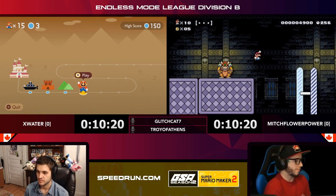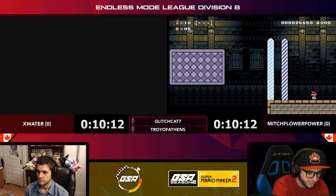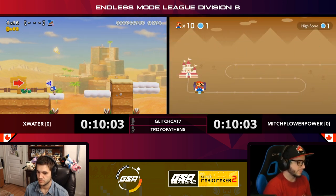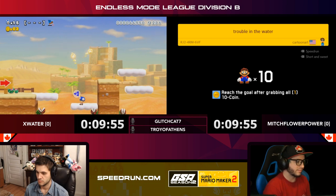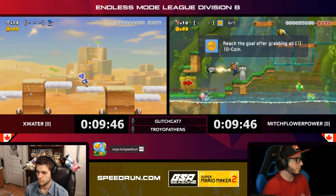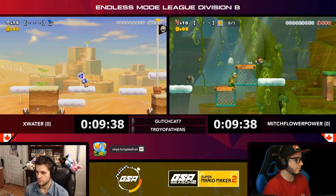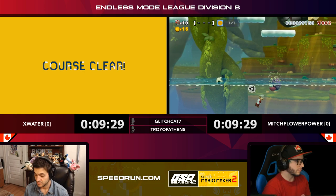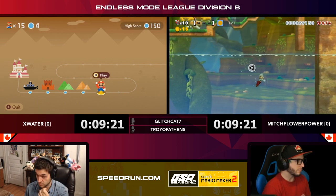Nice jump over that Bowser for Mitch, getting on the board! X Water getting a level where you can't jump — well, he could jump, but this looks like a level designed for you not to jump at all. Some levels will make it so you can jump but then you just can't land afterwards. This is a bold move for X Water — oh, tuck under that fireball! Crouching reduces the size of your hitbox when you're small. Oh no — the flag was right there! But actually, in that clear condition you can jump once; you only lose your clear condition when you touch the ground. Clever knowing the meta really helped X Water there.